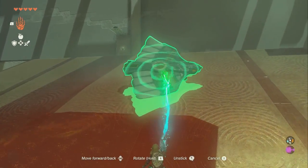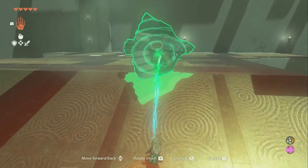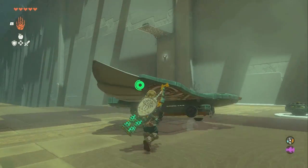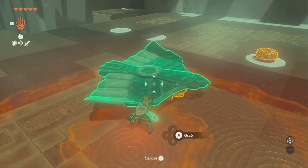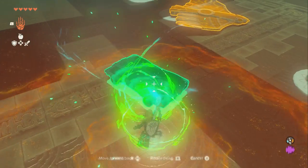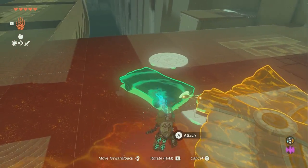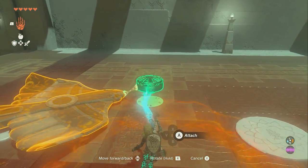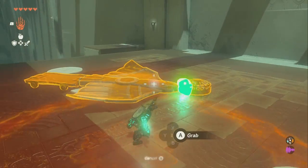Need to grab that before it falls off. Get it up here so it doesn't roll away. Now what we've got to do is the chest — the chest is up there. Here's how we get the chest: we're going to take this and go set it over there, then take this and put it on the end like that, and for good measure put this on the nose like that.